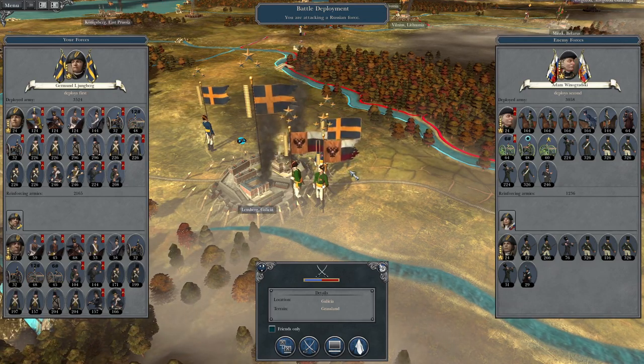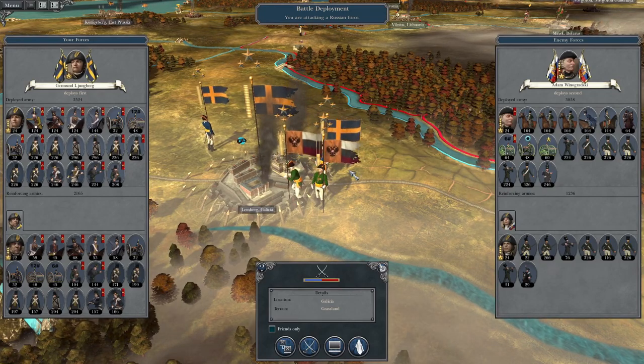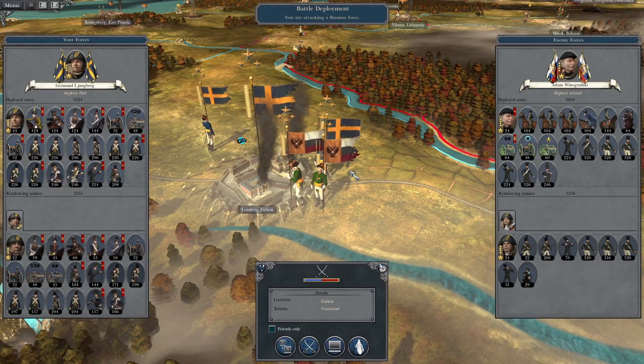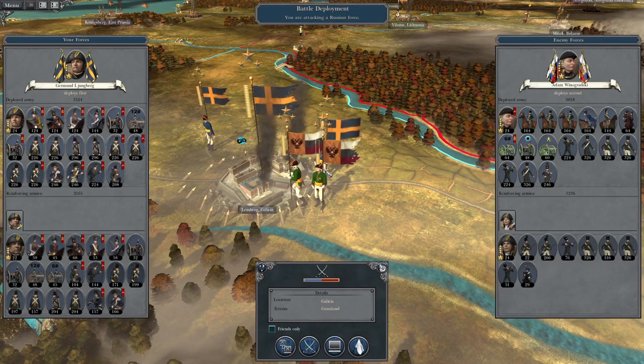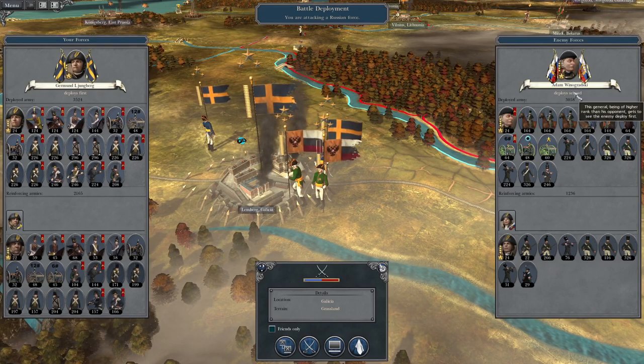What's up guys? This is TheRoverman and I am back to bring you to the next episode of my Napoleon Total War 3 Let's Play as the Swedish Empire. To pick up where we left off, we've started our war against Russia and in the first of a series of battles we're going to be attacking Lemberg and finally destroying this Russian force under the command of Adam Winogratzky.